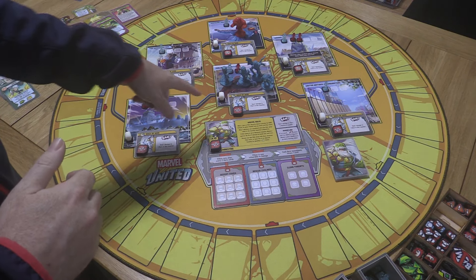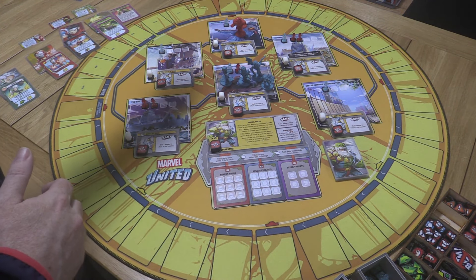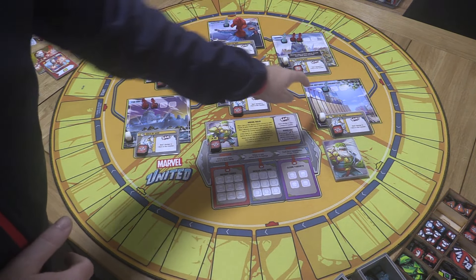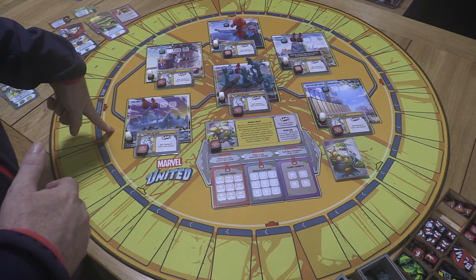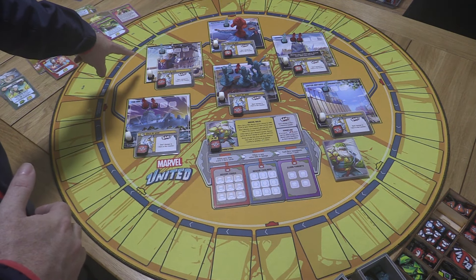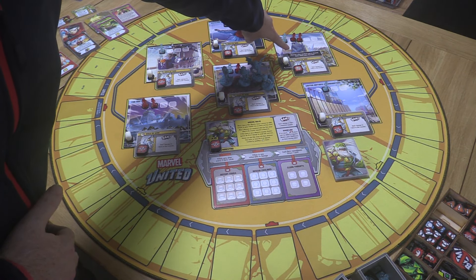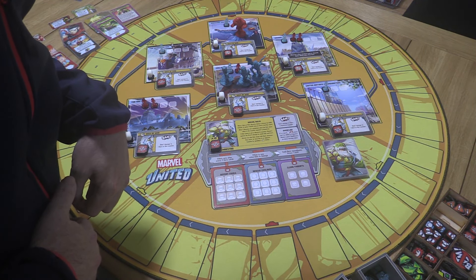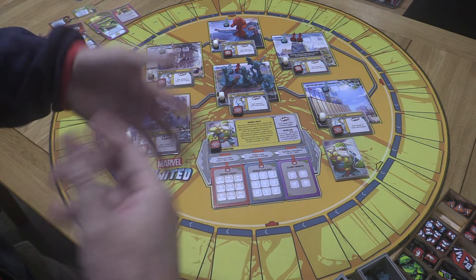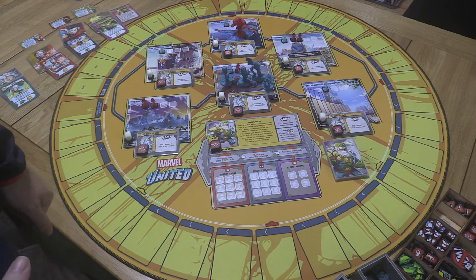Now the locations — hopefully they'll help us deal with the dogs of war. I've tried to include locations I thought were fun or hadn't used on camera before: the United Nations, Project Pegasus, the Raft, Avengers Mountain, Sakar — which has an effect where whenever a hero uses or discards an action token they get placed there — and the TBAA Headquarters. Sakar also has an end-of-turn effect where you can pick up tokens.